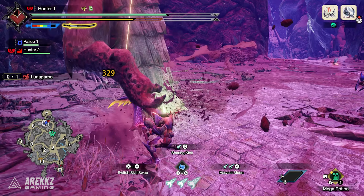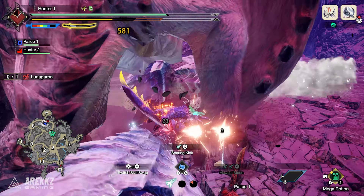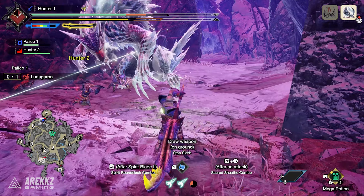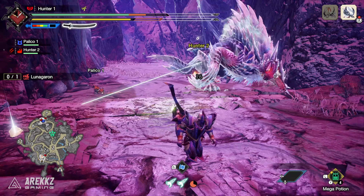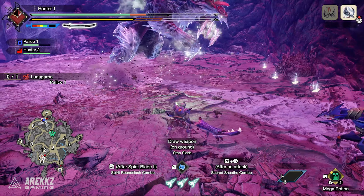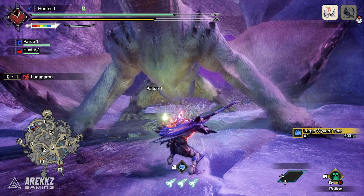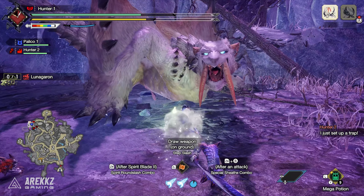So this is not going to be the best gameplay — I do apologize in advance. But it did give us a chance to test out a few things. The new special sheath combo — or sacred sheath combo — is really cool. Interestingly, you'll actually see in the gameplay just then something that wasn't mentioned on the English website, but the Japanese website does mention it: there's actually a counter. The English website says if you get hit it consumes your spirit gauge, and we assumed that meant you get knocked out of it. But in actual fact, it means it consumes the gauge and you then get a counter from it.